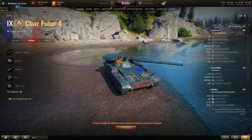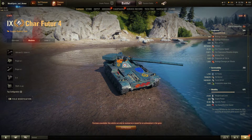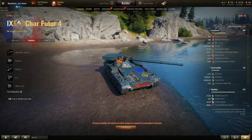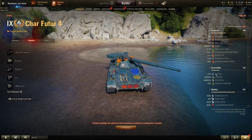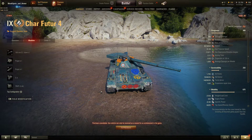Hi everyone, welcome. In this video I will talk about the Char Futur 4, tier 9 French medium tank available in the token shop. I will talk about the weak spots and armor and the stats later on. So let's get started with the front of the tank.